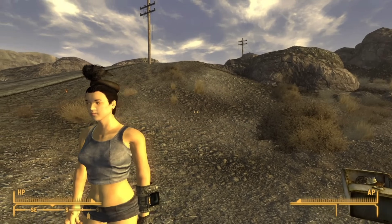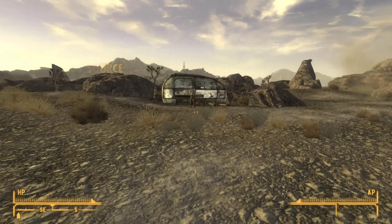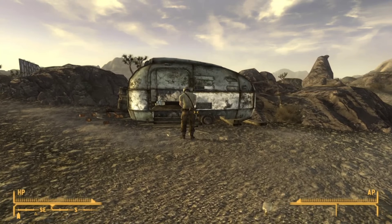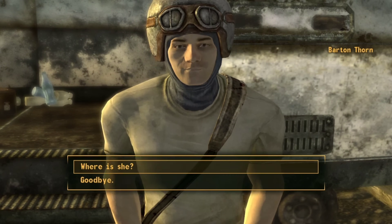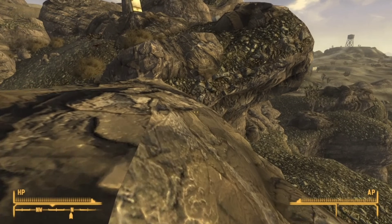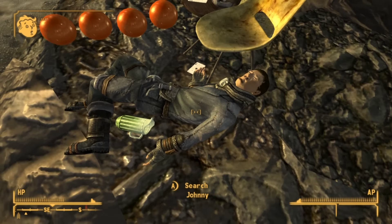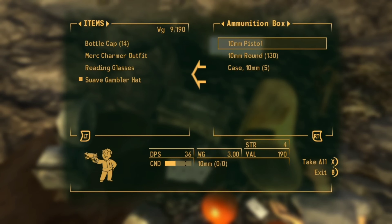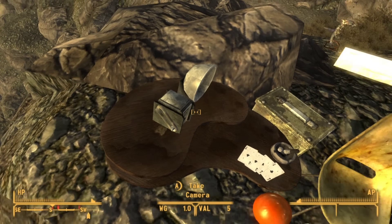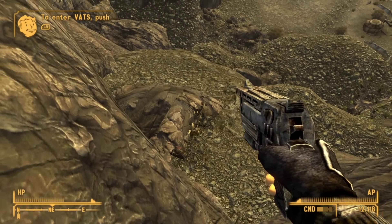I cannot believe there are still things in this game I'm only figuring out for the first time now. Heading over to Goodsprings Source, I decide to speak to Barton Thorn, and he sends me off to get some of the most important items for the start of this playthrough. Johnny Five Aces here — he's a reference to an old Bethesda design — gives you a little bit of bottle caps, but mainly he has a case full of 10mm ammo and a 10mm pistol.